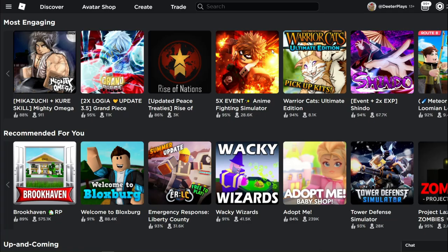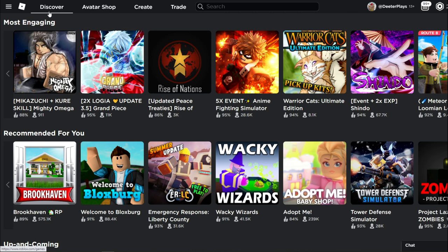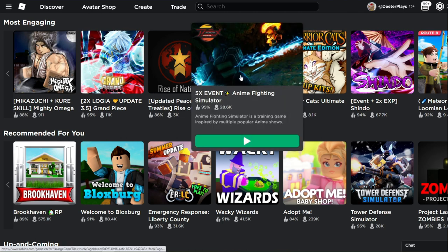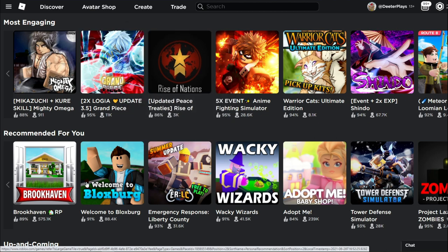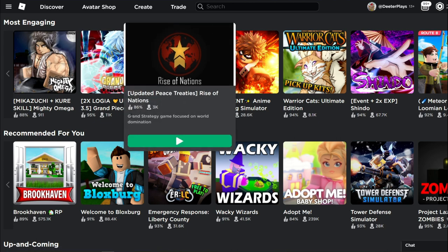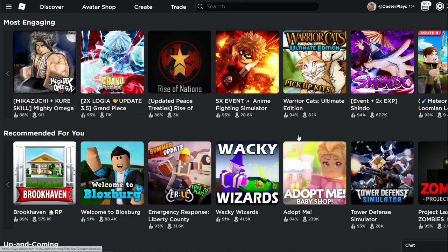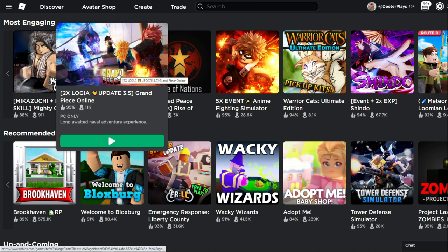Some platform updates — you may notice something different on the Discover page. When you browse experiences or games and hover over them, the thumbnail gets a little bigger and you can see more of the description. Before, you could only see the ratings and how many people were playing, but now you can see a description — for example, 'grand strategy game focused on world domination' — and then click to play directly. I kind of like it visually; it's a pretty cool update.